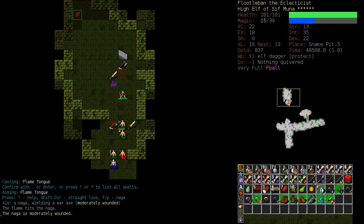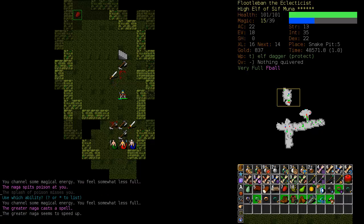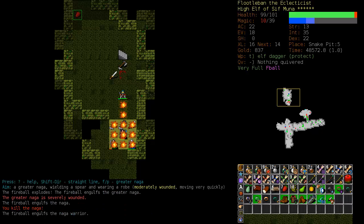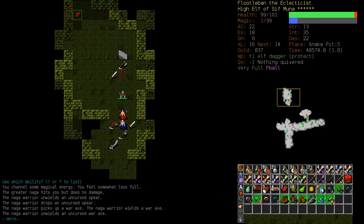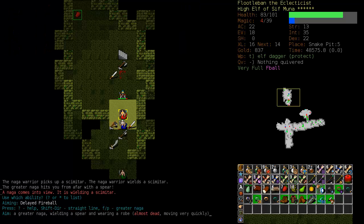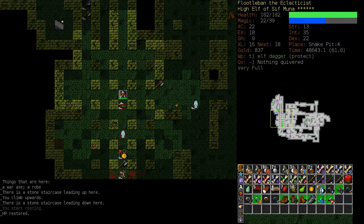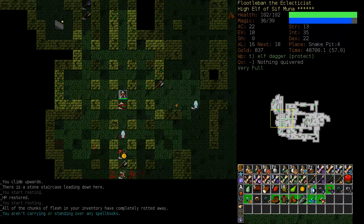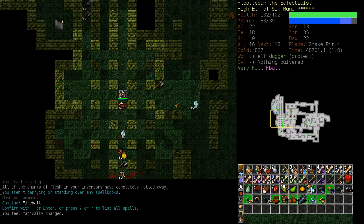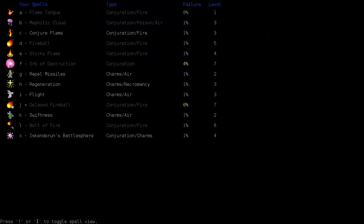We're going to have to retreat again and channel some mana. We have two more Fireballs plus the delayed. Time to use the delayed Fireball — release! And that got them. Now we're completely out of mana, so back upstairs. Memorize delayed Fireball once more — it's always good to keep in your memory.